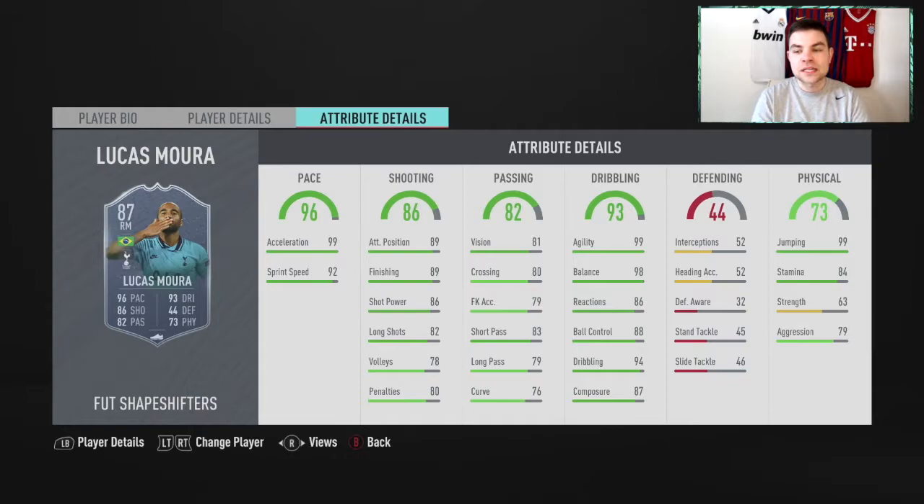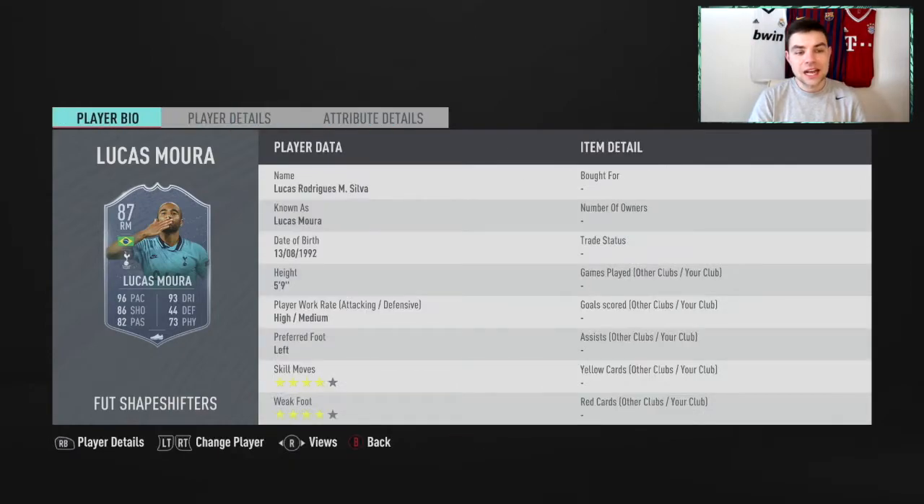He's got 99 jumping, 84 stamina, 63 strength, and 79 aggression. The stamina at 84 — I'd love that to be a bit higher. For a winger, especially if you're playing him in a 4-2-3-1 as a wide CAM, you'd like higher stamina, but that's just the way it is. Lucas Mora is still a decent-looking card overall.